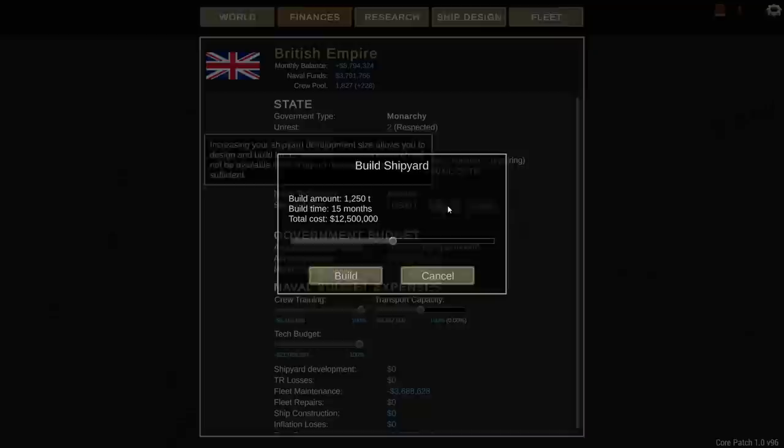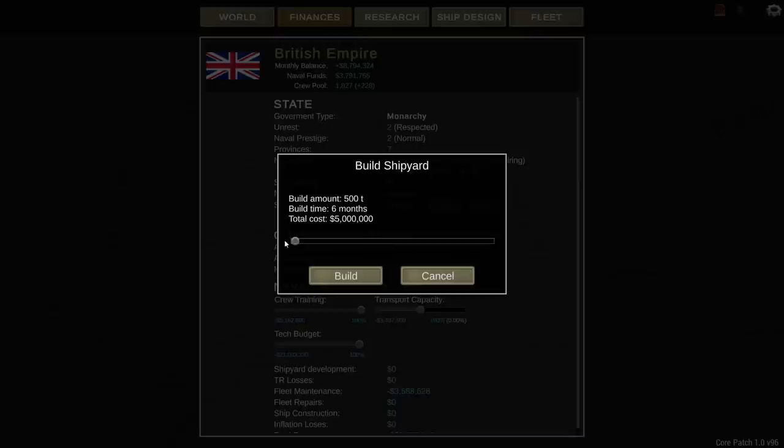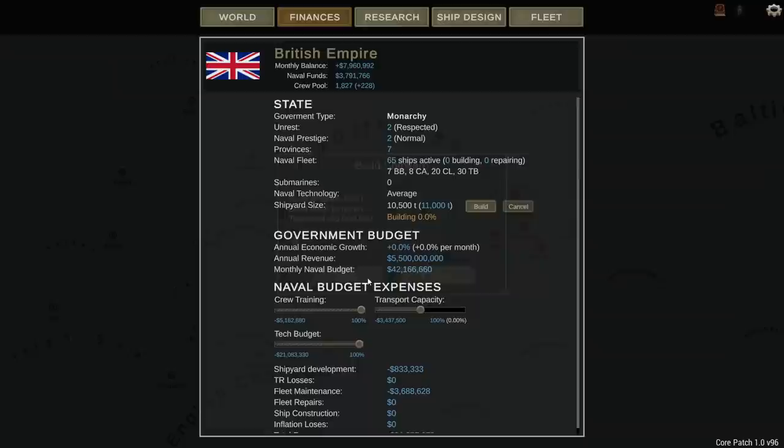The cost per month is fixed: six months is $5 million, 12 months is $10 million, 18 months is $15 million, and 24 months is $20 million. I don't know if there's an advantage to going all the way up to 24 months — you can cancel early and get a small percentage back. But you do get stuff faster, so I think the first thing I'm going to do is just go ahead and do a six-month build for 500 tons to get those shipyards up to 11,000 tons, and we'll reevaluate from there.